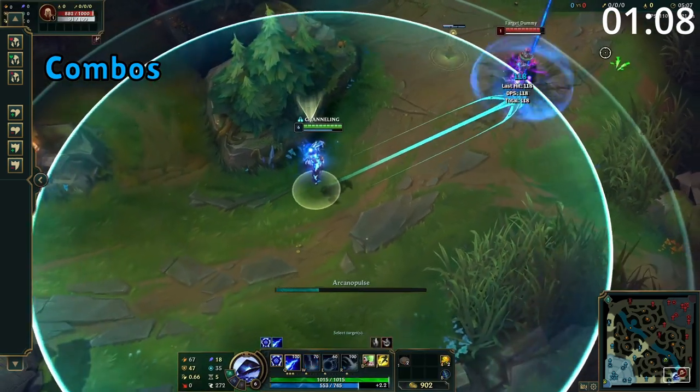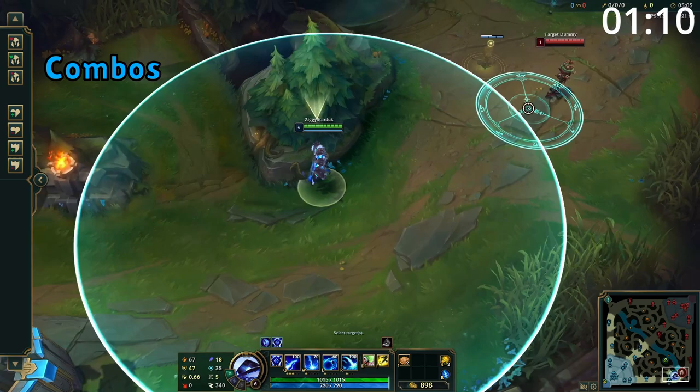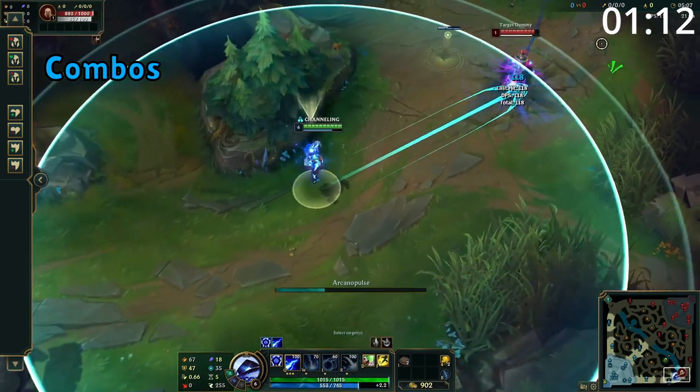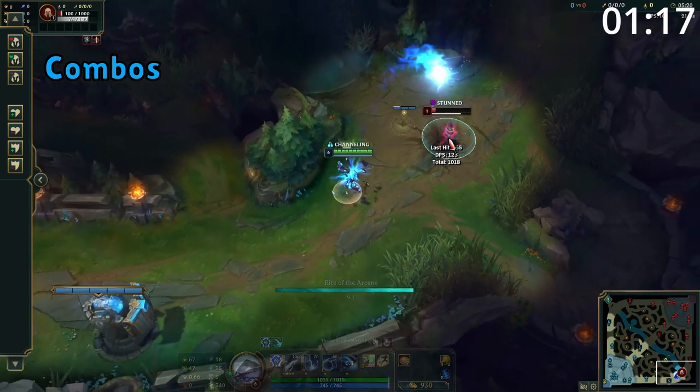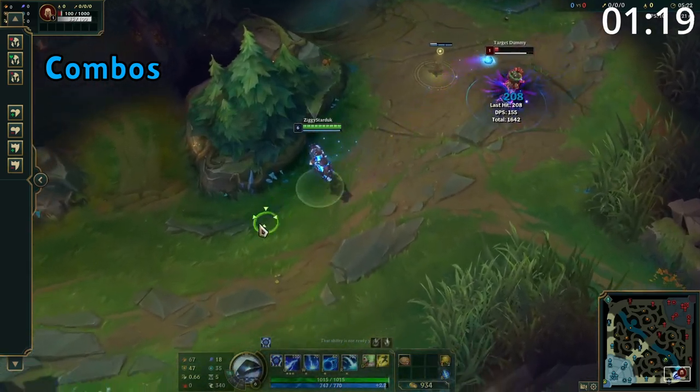Xerath's main combo in lane is to land a simple W to slow into his Q, and of course if you're able to start with E or follow up with E you'll get a massive amount more damage out. His all-in high burst combo is to use E into W and Q before using your ultimate and spamming out all the shots onto your target as fast as possible.